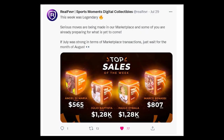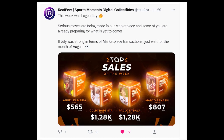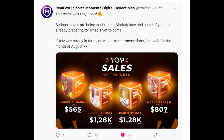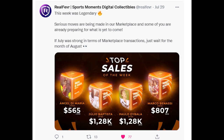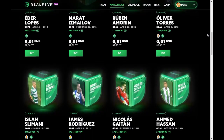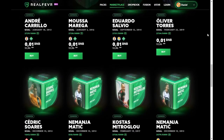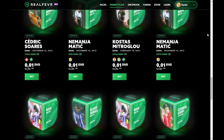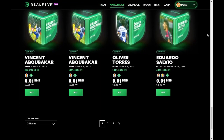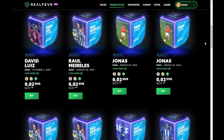The team loves to drop hints as to what is to come, and the most recent post about legendary moment sales from the last month saying 'just wait for what is to come in August' gets me excited. Even without anything new releasing in the past week or so, the amount of moments selling for the floor price has drastically reduced. The cheapest commons sell for 0.01 BNB, and right now there are only 55 moments left for sale at that floor price — they used to be thousands. The specials floor price is 0.02 BNB, and there are only 26 left at that price as well.